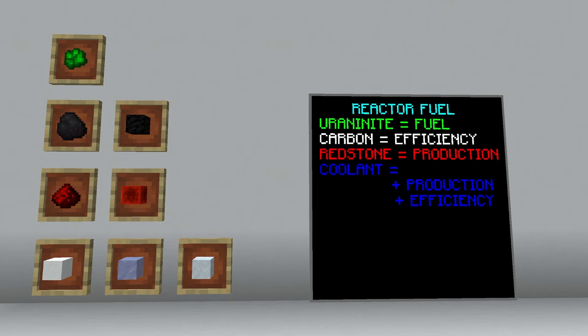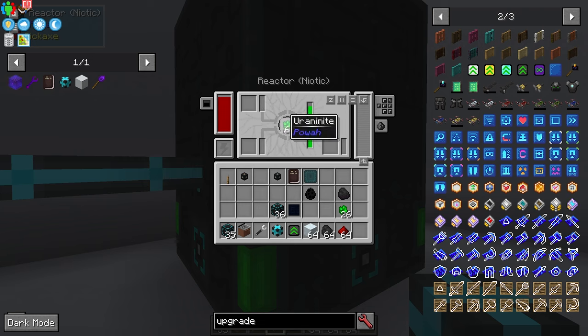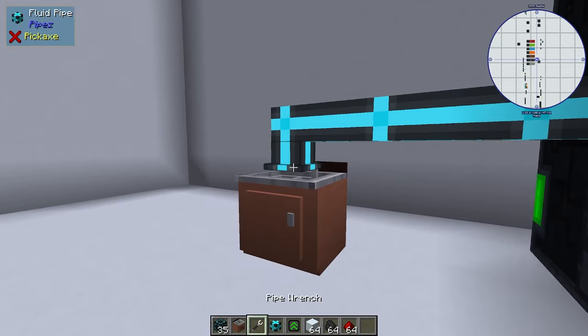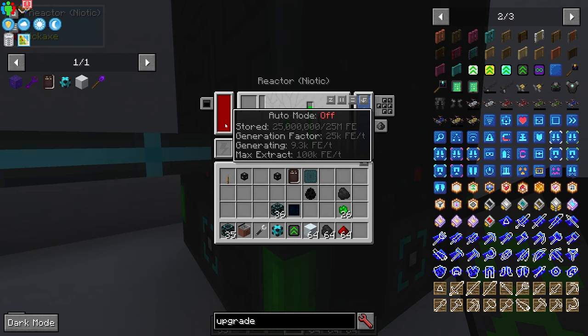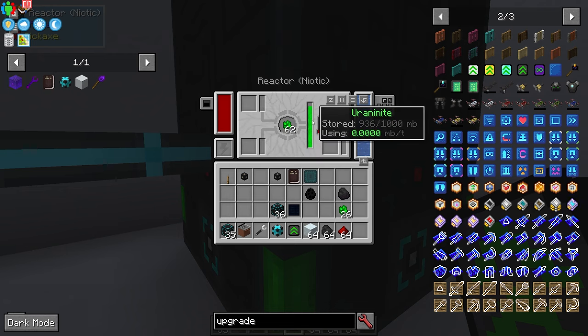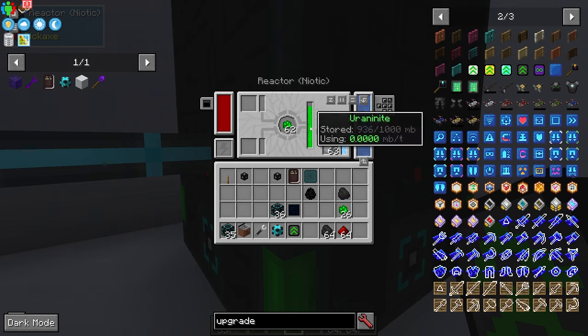For coolant you can use snow, ice, dry ice, or blue snow. Right now at peak I'm generating about 10,000 FE per tick with no water and only fuel, at 700 degrees. I'm going to pipe some water in now and you'll see the temperature start to decrease and fuel will be consumed more slowly. If I add dry ice the temperature drops precipitously down to around 5 degrees Celsius and fuel is consumed much less quickly, increasing efficiency.